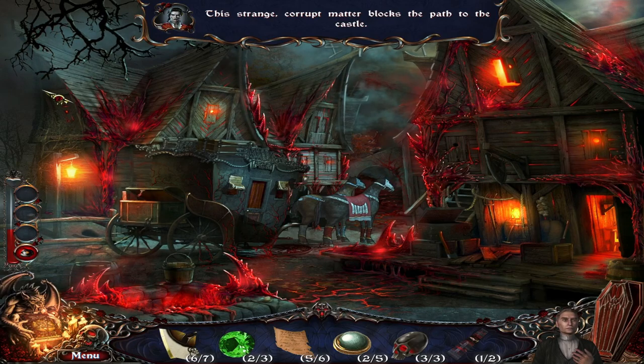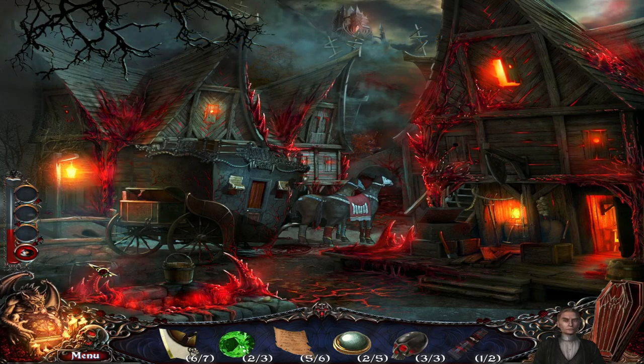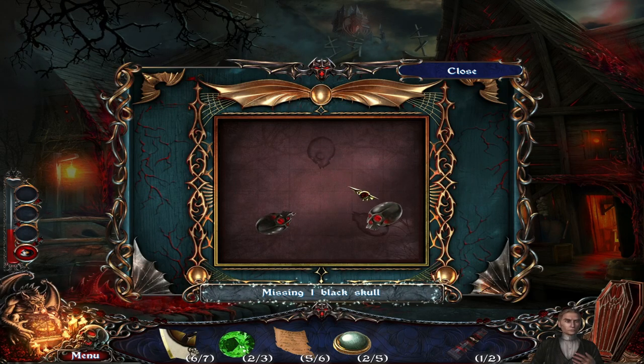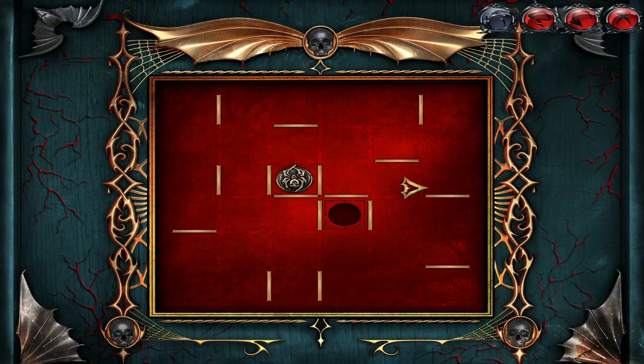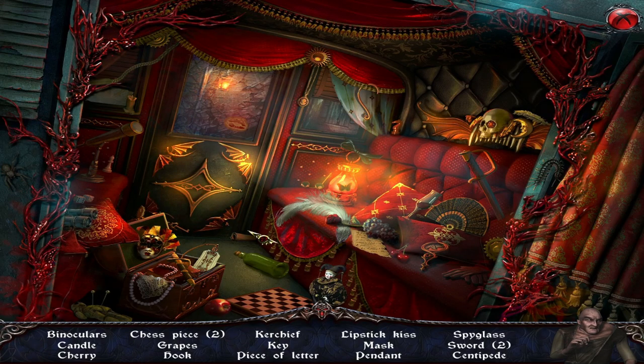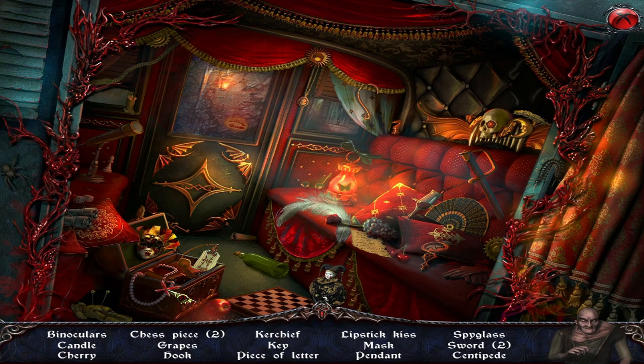The strange corrupt matter blocks the path to the castle — maybe the castle will be corrupted too. This is the hole that Igor dug earlier. Let's open this first. What do we need to do here? Oh I see, this is some puzzle — I didn't understand exactly how this one worked. Go up, go here, go down, go here, go up. There you go. Oh this looks amazing, I love this.